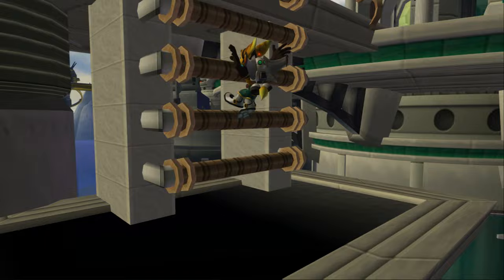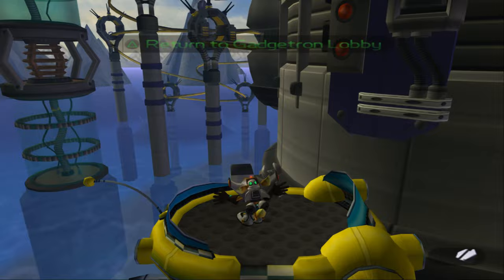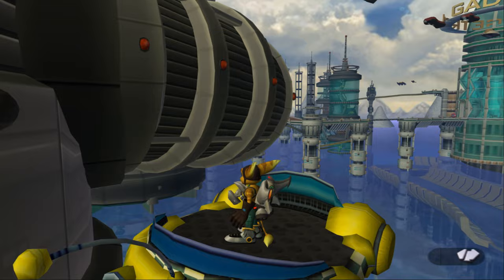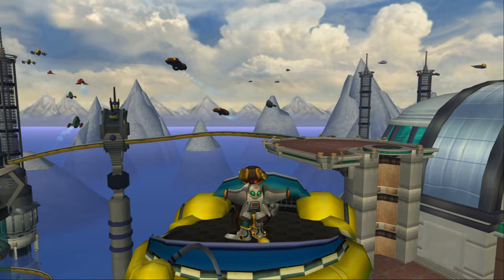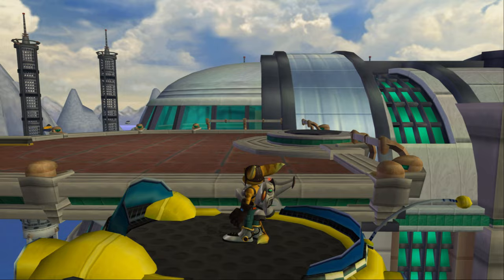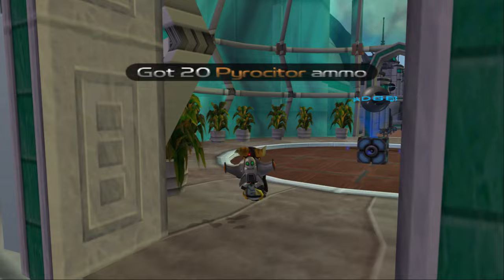Now for the skill point, I have to redo the rail section again without getting hit — but we'll do that later. The Map-O-Matic is for those who didn't know where gold bolts were, and it at least gives you an idea of where they are. Although it tells you the secret location but not how to get there. Let's go the other direction and get the other item.